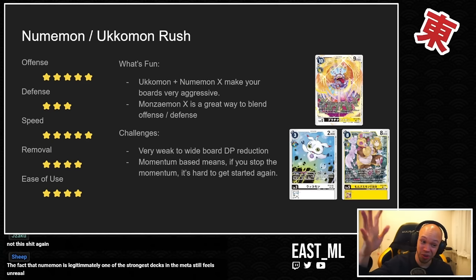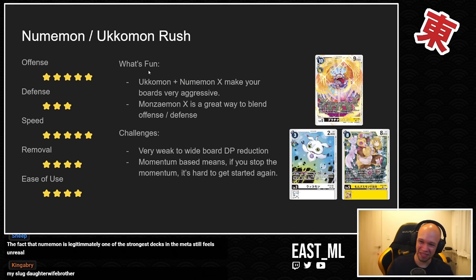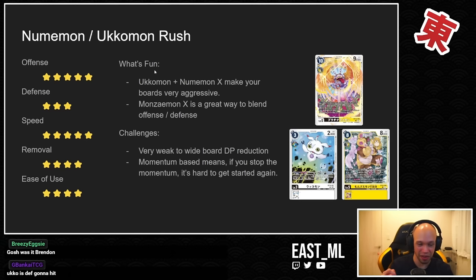You just play Death X, Valkyriemon Ace, Venusmon, any of the new Ace cards introduced in EX6 — just so nasty. What's fun if you've never played this deck — I implore you to give it a try. Ukumon plus Numemon X means your boards are always very aggressive. Because you're always going to have a card to promote the following turn, you get memory or you search for the pieces you need.